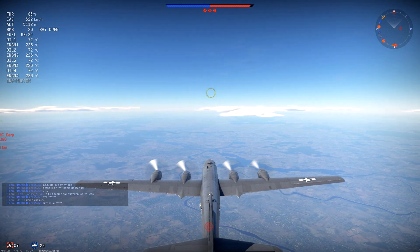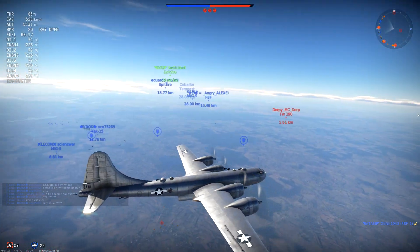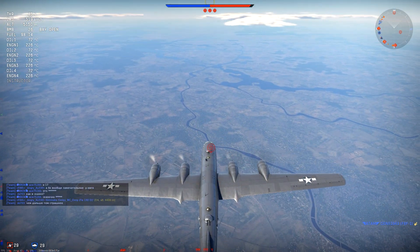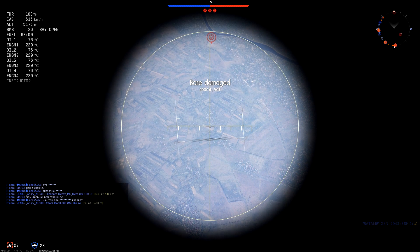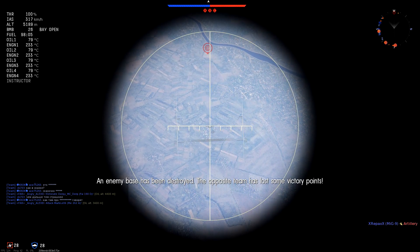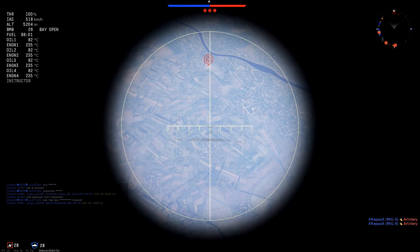We have a FW-190 on our left. He's running parallel more or less — let's hope he doesn't come straight for us. I see some other dots coming up but we are going to concentrate on the third target first. We've got the second base as well and we're running pretty good.